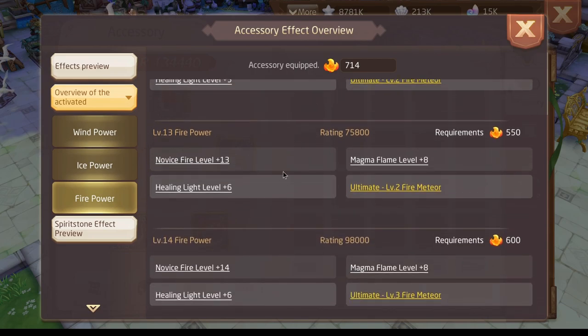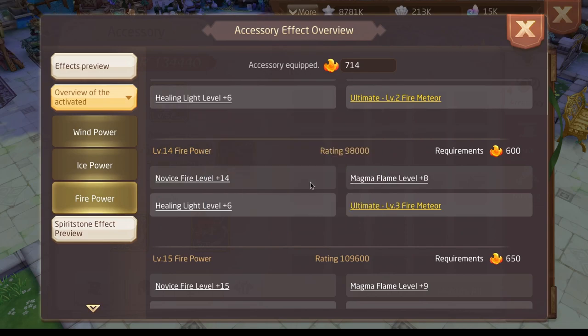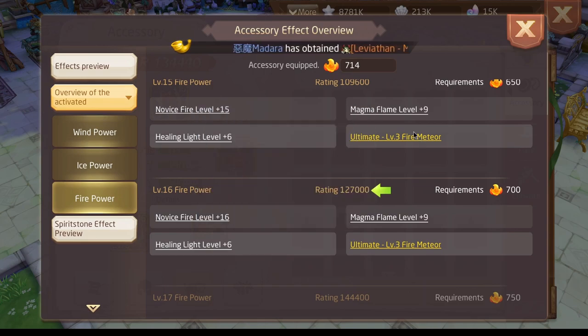At level 12 we get 1.5k attack and 15% damage. Comparing that to level 14, which really good players have right now, it's 5% more damage. And comparing to my level, it gives 26% more damage.